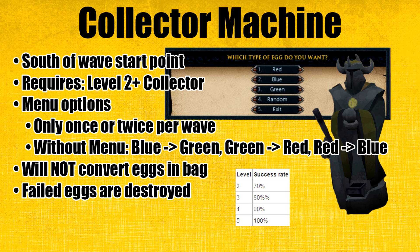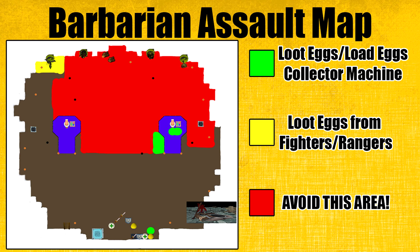You cannot convert any eggs inside the collector bag, so make sure you empty it first before you convert. Not all eggs will be successful — the failed eggs will be destroyed in the process. The success rate will vary by level: at level 2 you'll be at 70% success, level 3 is 80%, level 4 is 90%, and finally level 5 is 100% success rate.